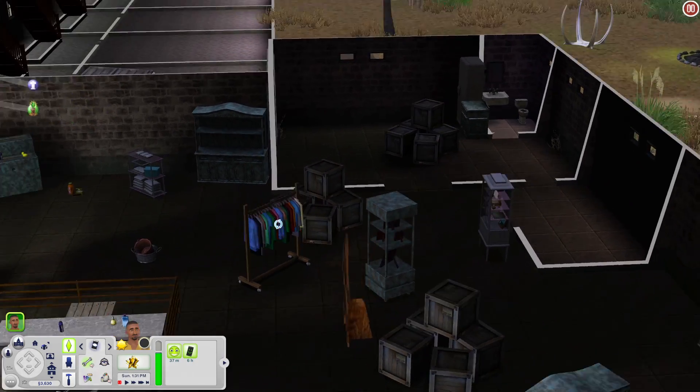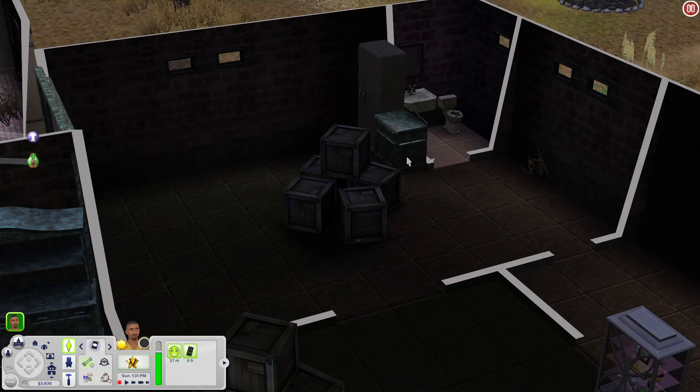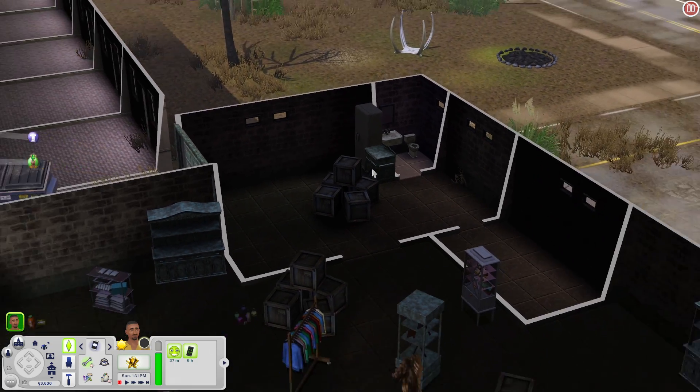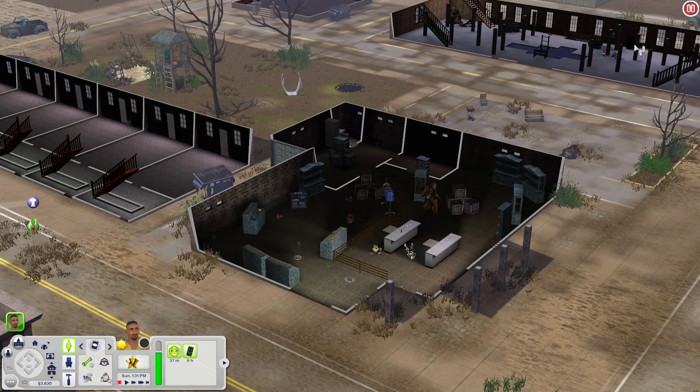This drink display case came with Island Paradise if I'm not mistaken, so you'll need that pack as well. It looks pretty much empty otherwise. There is a garage over here, a bathroom, a fridge and countertop — so like a little mini kitchen area, maybe if you wanted to roleplay working at the store.